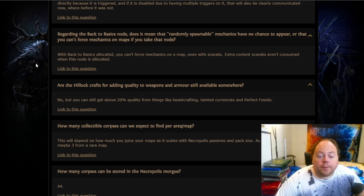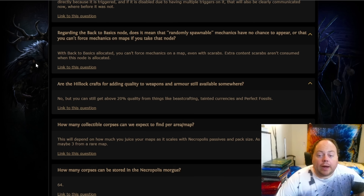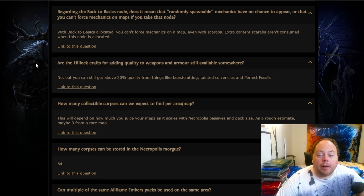Regarding the Back to Basics node, does it mean that randomly spawnable mechanics have no chance to appear, or that you can't force mechanics onto maps if you take that node? The answer is the more restrictive: you cannot force mechanics on. So even a scarab that says 'adds Delirium' — that scarab will do absolutely nothing, and it also won't be consumed. Are Hillock crafts that over-quality weapons and armour still available? No, they're not. There are other ways to over-quality weapons and armour, but they are generally weaker than the Hillock crafts that existed in the past.